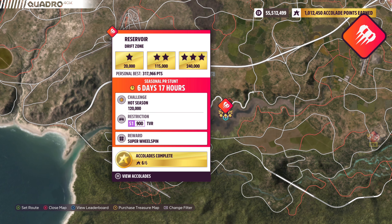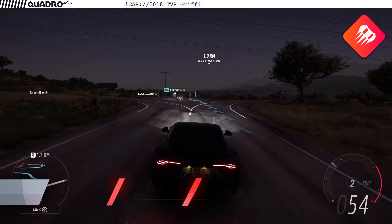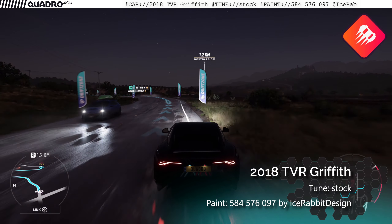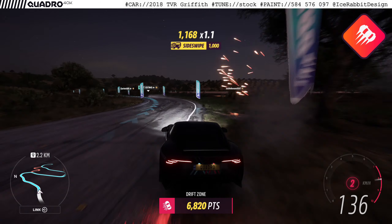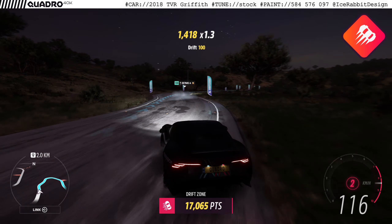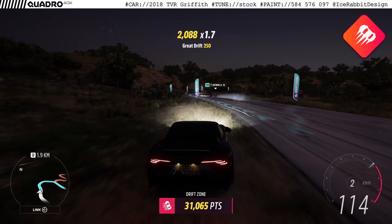On to the drift zone, which is the final PR stunt for this week — the Reservoir Drift Zone, which needs to be done in a TVR car in S1 class. I'm driving the TVR Griffith in absolute stock configuration, and that's really all you need — it's already S1 class. It's a reasonably powerful rear-wheel drive, so it drifts naturally.